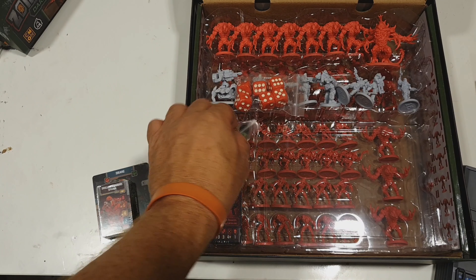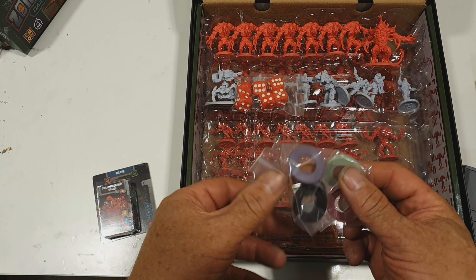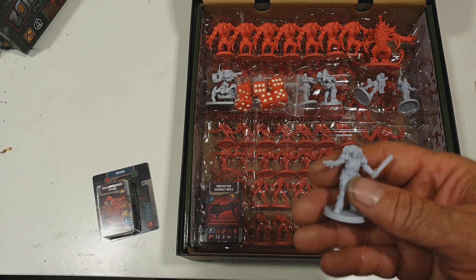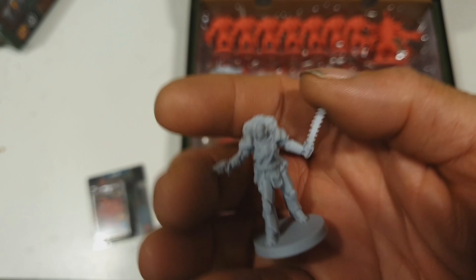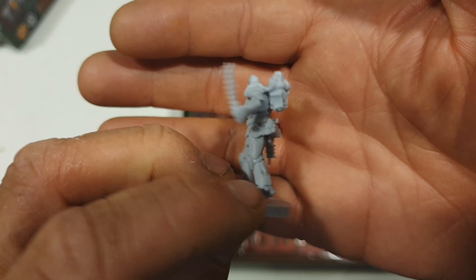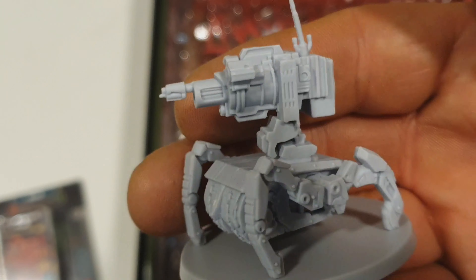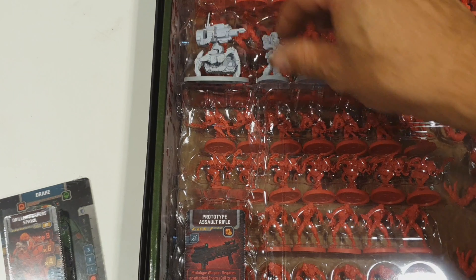We've got six of those control consoles. Lots of little pegs and tokens that go inside them. Here are the washers that go around the bases of the minis. So we have the characters, which are in grey plastic, and then the aliens, which are in a different colour plastic. Nice, crisp detail — really nice miniatures. Let me zoom in so you can see them better. Six standard D6. These are the sentry guns — really nice, good detail. CoolMiniOrNot do some really nice looking models.